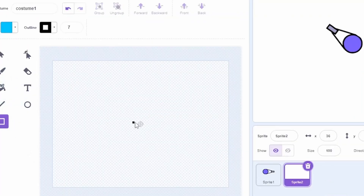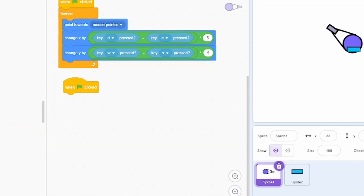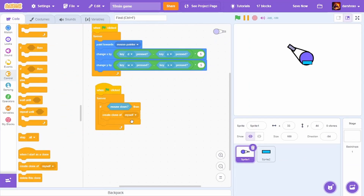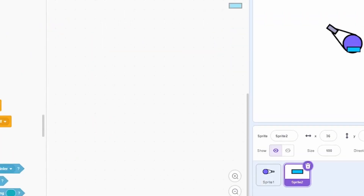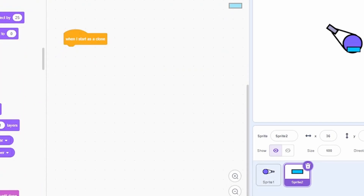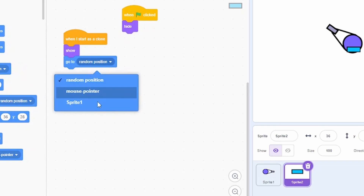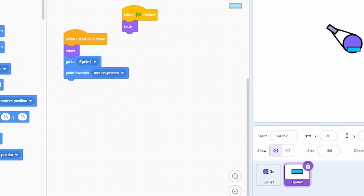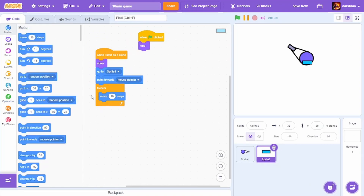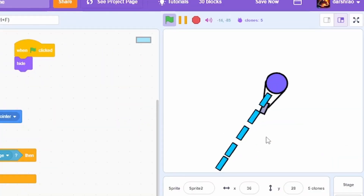Now let's concentrate on the bullets. I'm going to create a new sprite and make a simple bullet — I'll just decrease the outline. Then: when green flag clicked, forever, if mouse down, create clone of Sprite 2 which is the bullet, wait 0.1 seconds. Then: when I start as a clone, show. When green flag clicked, hide. Then go to Sprite 1 which is the player, point towards mouse pointer, forever, move 10 steps — if touching edge, delete this clone.